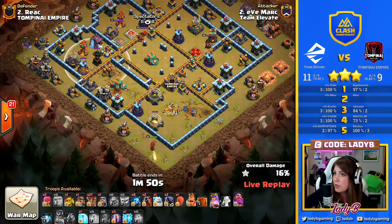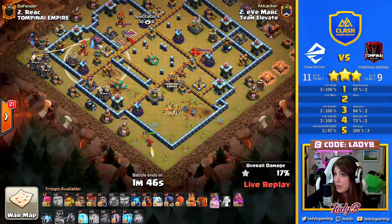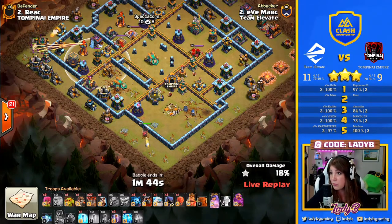We have yet to drop the king, but we'll need the power of him and the yak to kind of be through the walls and get through that multi-compartment, since we only have one super wall breaker.